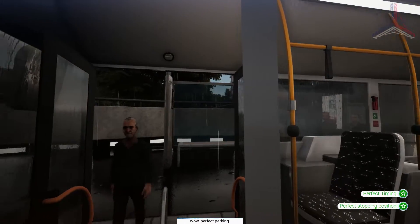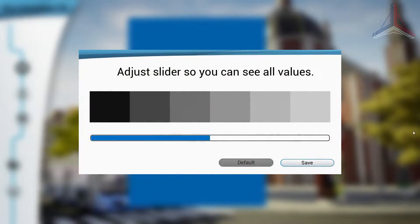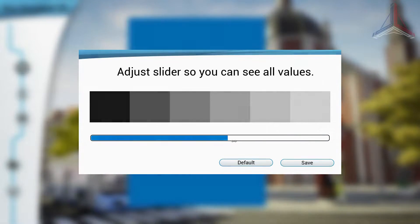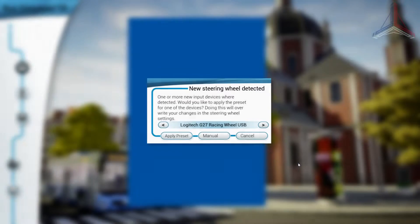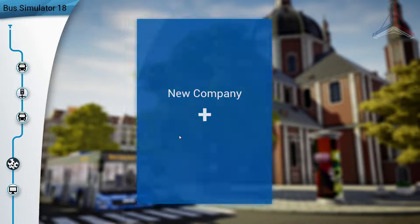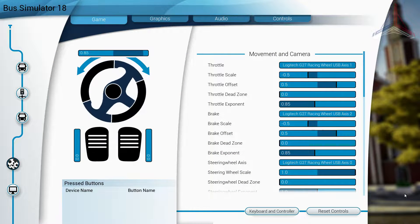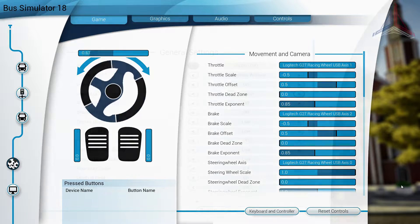Starting up the game, I was happy to see that immediately there was some colour tuning to ensure that the game was displayed correctly on my screen, and because I have a screen that is slightly outside the norms on colour display, I did need to make some adjustments. I was also pleased that it immediately picked up my steering wheel, and the options for setting up my wheel were plentiful, including dead zones and exponent values for sensitivity and linearity.